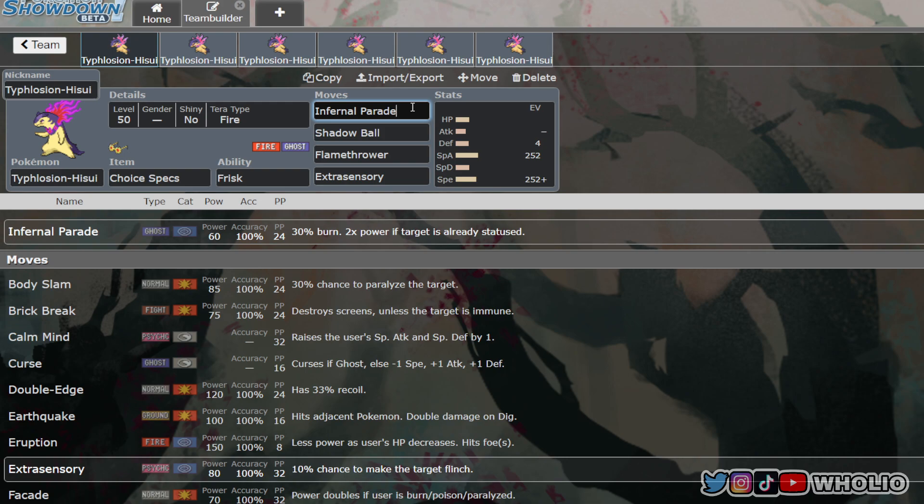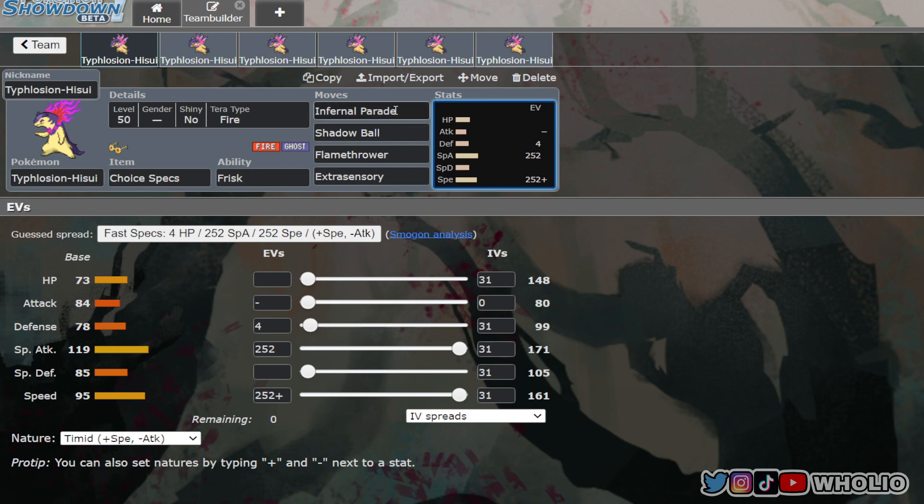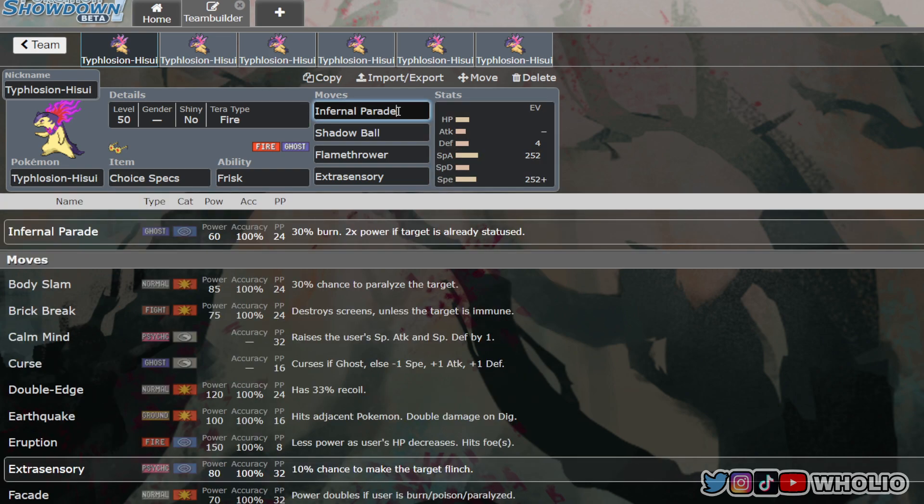The idea with this build is you have a Pokemon on your team that can status the opposing team. For example, a Grimmsnarl lead to set up Toxic Spikes for free, or a Pokemon with Red Card to paralyze something, force a switch, then status another Pokemon and bring in something like Grimmsnarl to start setting up hazards.